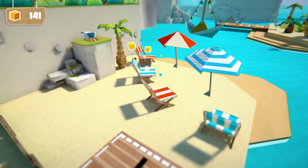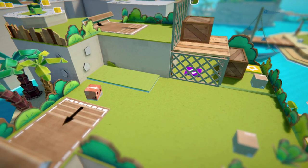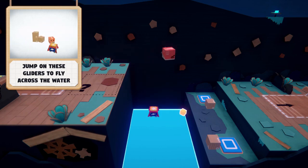Each part of the level is kind of blocked out into segments. The great aspect of this is if you screw up or need to reset the screen, holding the LB and RB buttons allows you to do so. There is no punishment for death in this game either, so you're free to explore and solve those puzzles until you get it.